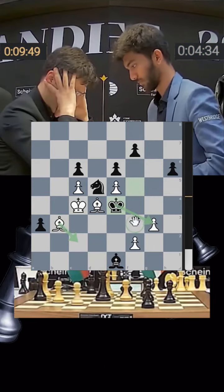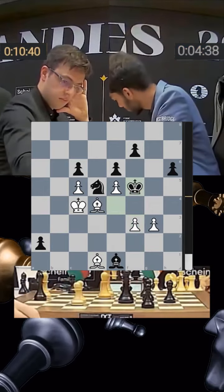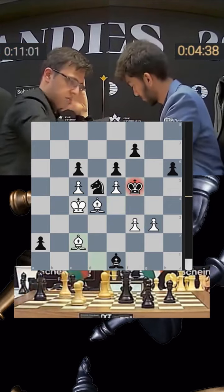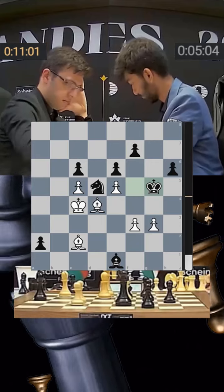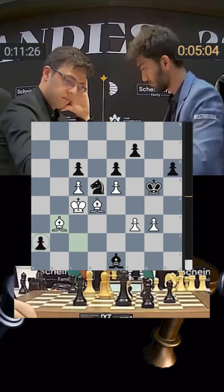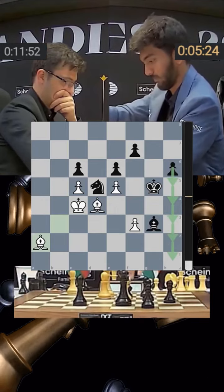Pawn to a2, f3 played, king goes back to f5 — suddenly the g-pawn is hanging. He goes bishop c2 check, king g5, and bishop b3 is played, wanting to attack the pawn on a2. Gukesh quickly chops off the g-pawn while Nijat takes the a-pawn. Now there is a new boss in town — the h-pawn.